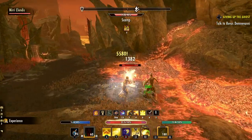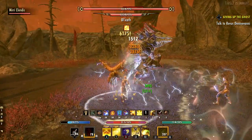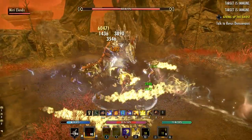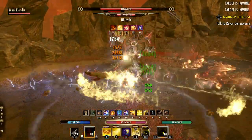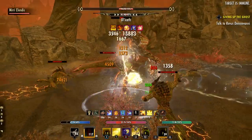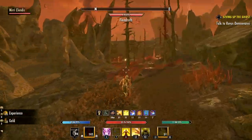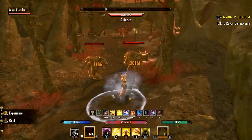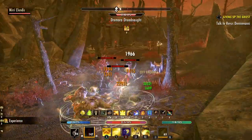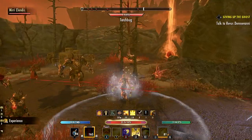The first boss here has about half a million hit points, and there are different bosses depending on which island you're on. This first boss is not a big deal — comparable to overland story content, pretty easy to solo for most builds. If you have any problems, remember that companions are coming in the Blackwood chapter, and something like a companion healer build could help quite a bit. After the first boss there will be more waves of Daedra — watch out for those casters and keep your heals up.